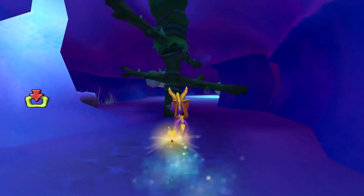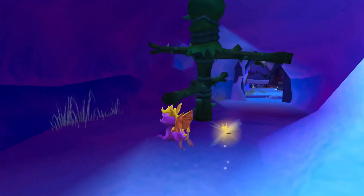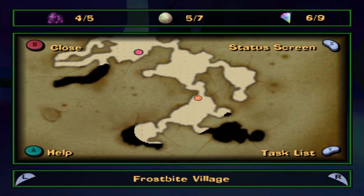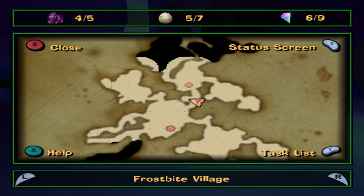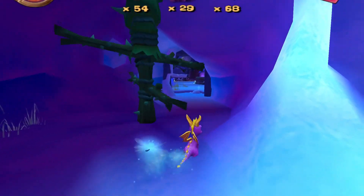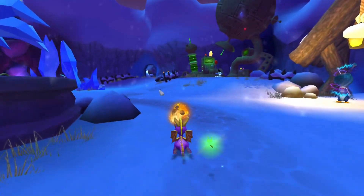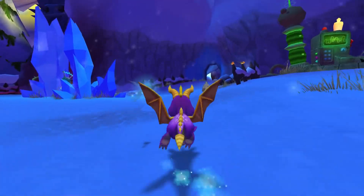We have to come back to this area anyway because of the 95 things. I'm really confused - how do we get the last dark gem? I think it might be down there. I think that's just the 95 gem door, so we actually have to go back.